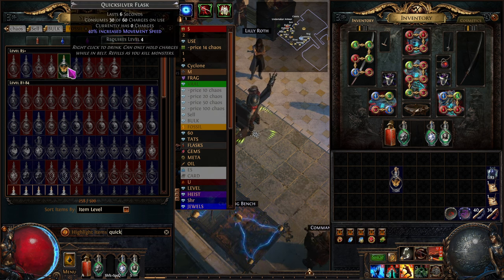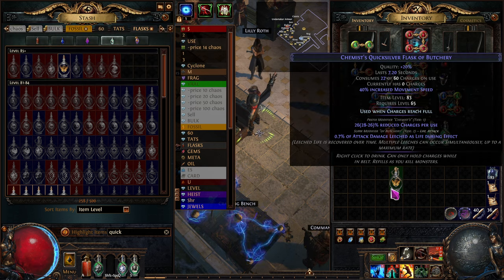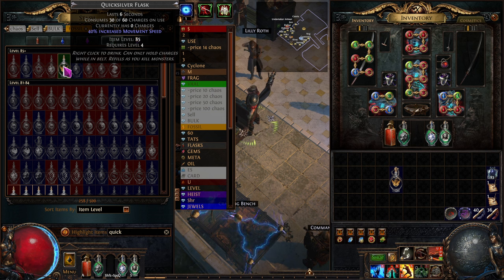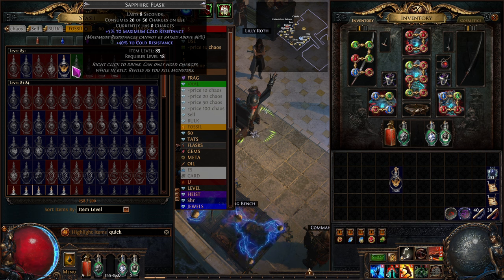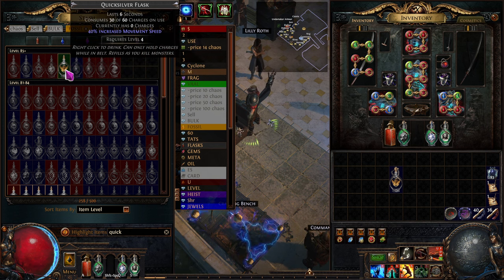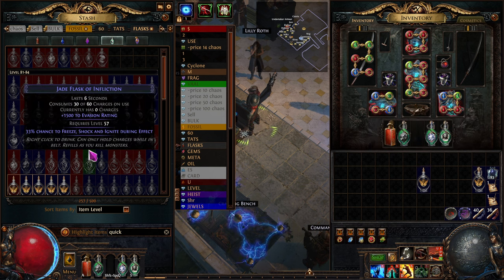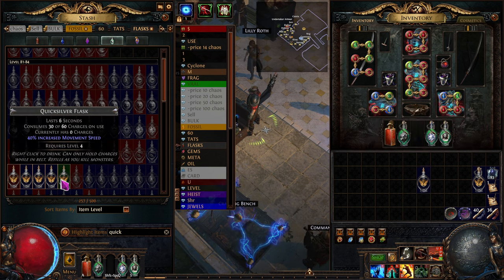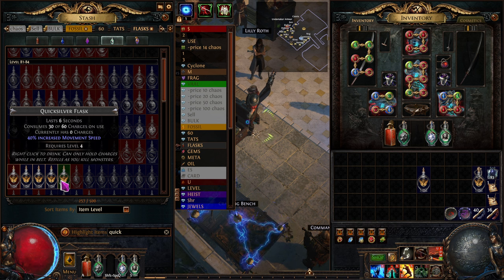Here's one at item level 85-plus. You want to use the higher item level — if you don't have access to a higher item level one, it's harder or even impossible to unlock the higher tier rolls we're going for. I've got a tier one and tier two roll in there. So use a higher level one. I'm also going to grab a few of these — I want to use the normal ones, not the magic ones, because it's easier to quality them up.